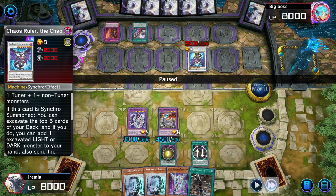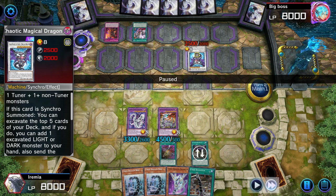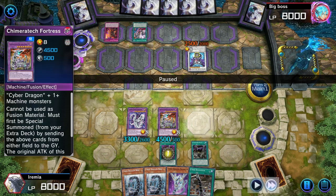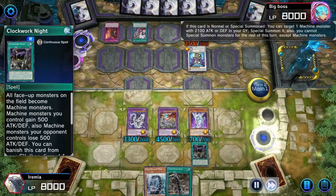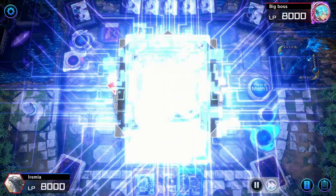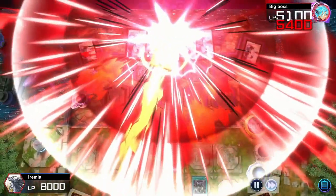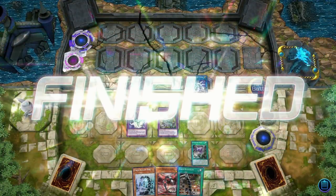We can't fuse away Chaos Ruler because they brought it back from the Graveyard with its second ability, and because it would be banished if it leaves the field — we technically have to send their monster to the Graveyard, so we can't use it as Fusion Material for Fortress. But again, it really does not matter. The Attack Boost off of Clockwork Knight with Seeger makes our Cyber Twin Dragon a 5,400 — and that's without Power Bond. That is almost Power Bond Cyber Twin Dragon levels. GG's, that was a cool game.